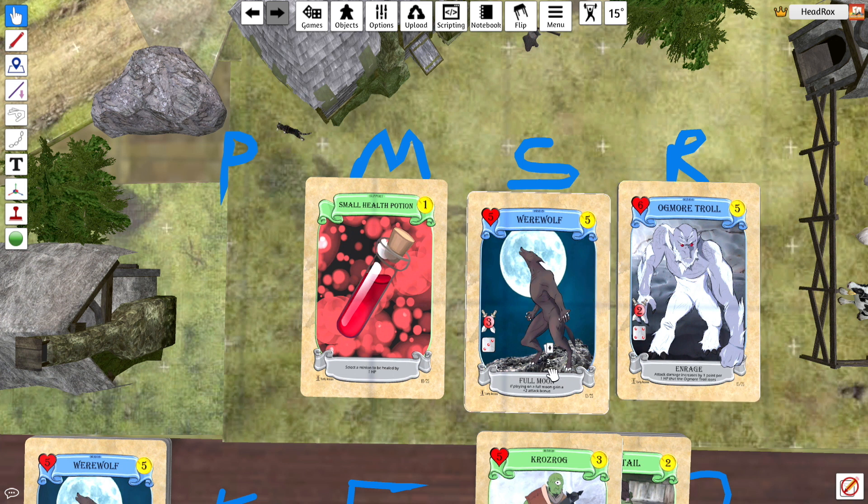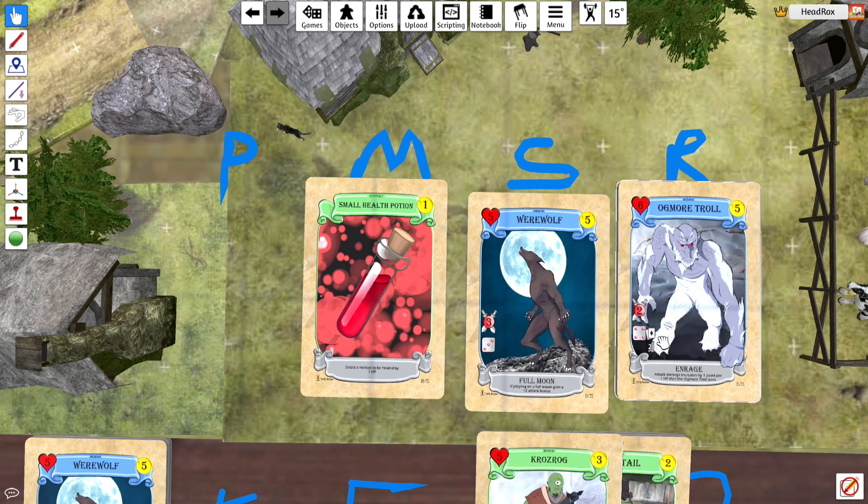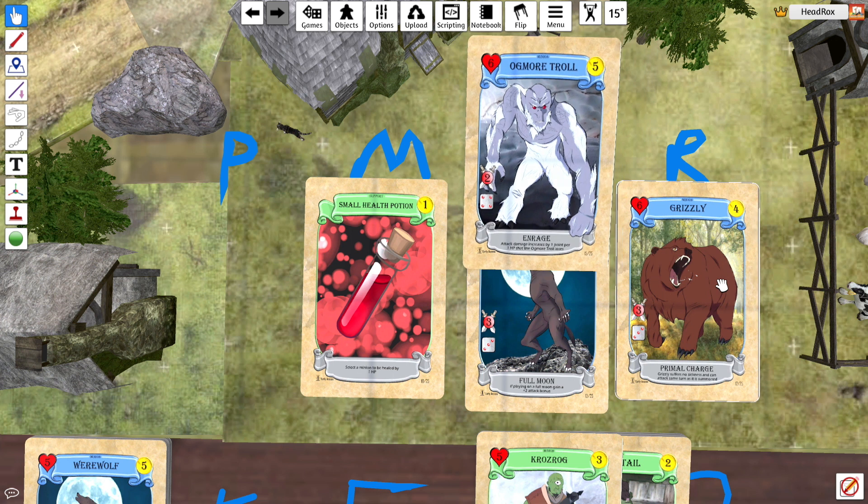Now, the werewolf has changed — the ability for set one is different. And also in set one, Grizzly is a common card and it has a different ability, I believe. Grizzly dropped down to a common card just because there is another bear within set one which is even more powerful.